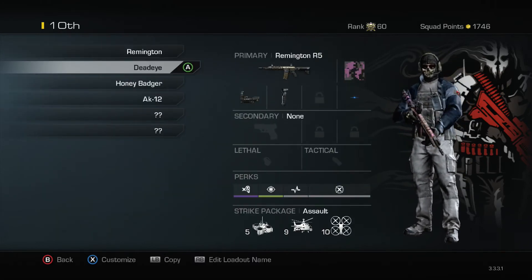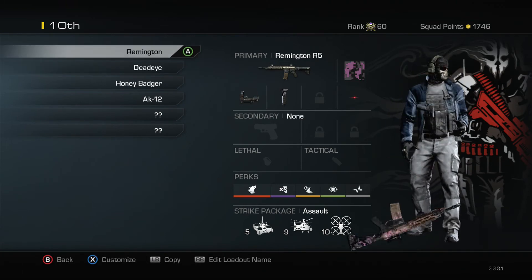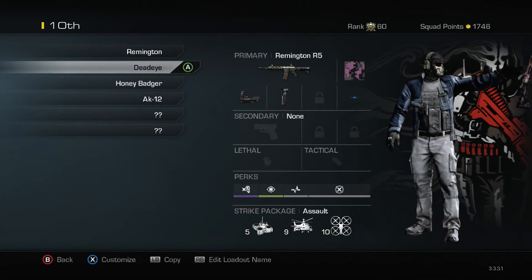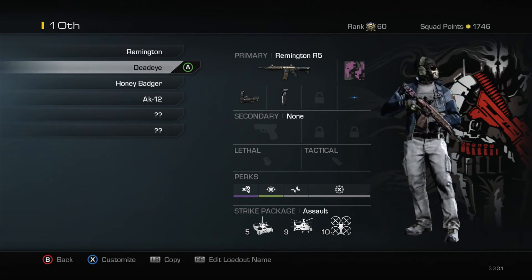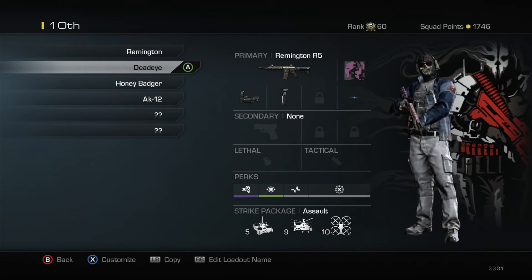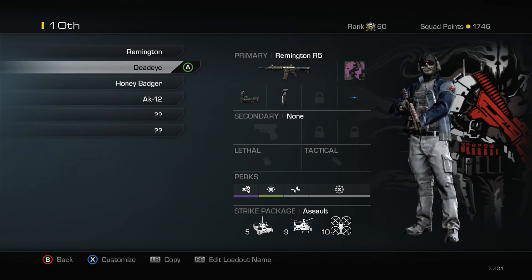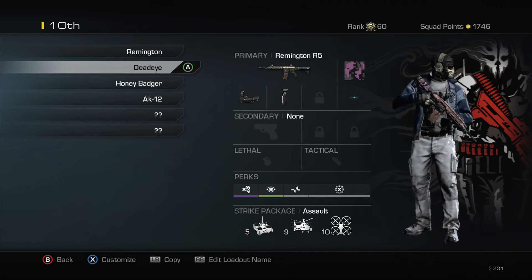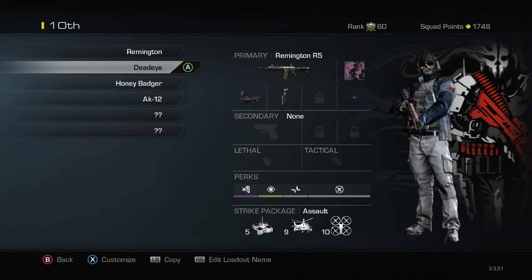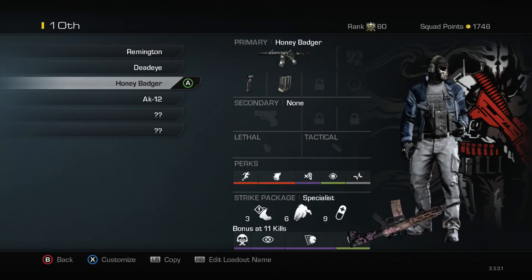The Deadeye perk — I took off Stalker and Amplify compared to the Remington class. Deadeye is mainly for long distance maps like Octane and Overlord. This class setup is really good for long distance maps, and I use the same streaks. Pretty much everything's the same, it's just more of a long distance type of class.